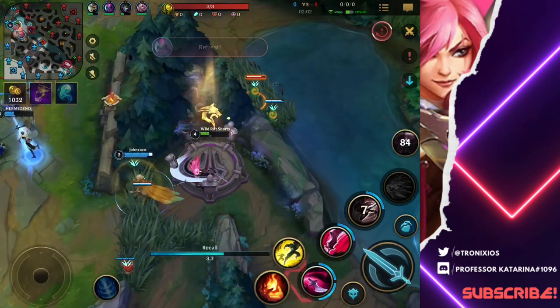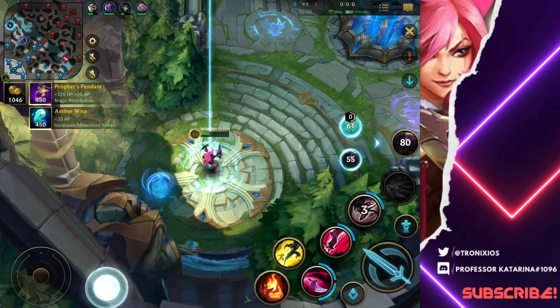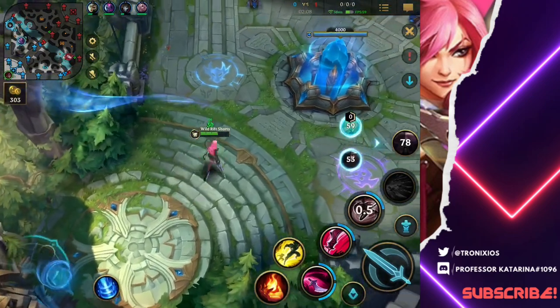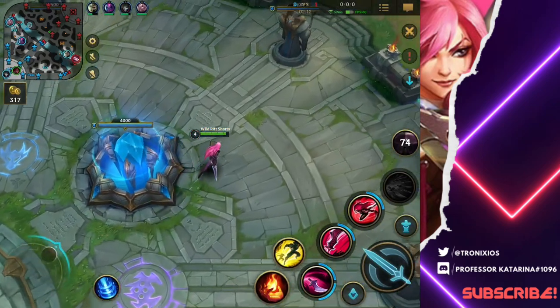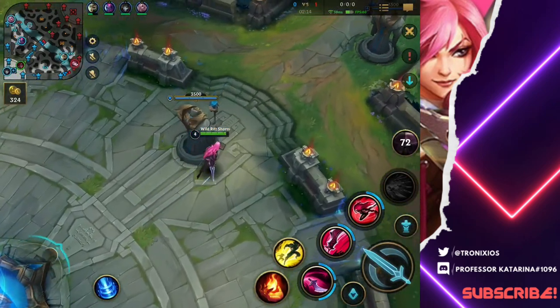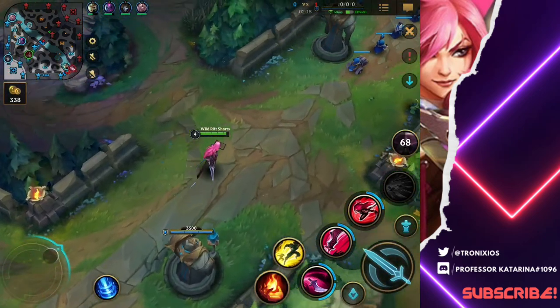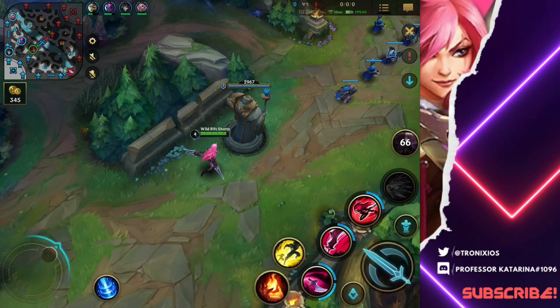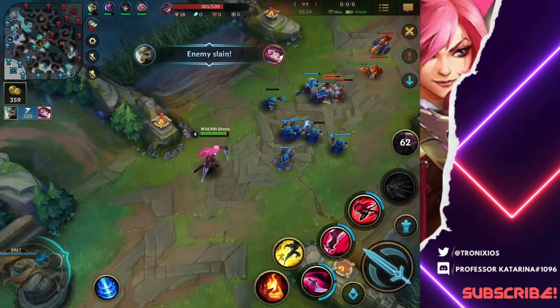We're gonna back and get some items here. We need this pendant — it's gonna be very crucial for us. Get the pendant and go back into your lane. So that was a successful contesting there. The Kha'Zix went there and he didn't get his scuttle. The first dragon is Infernal, so we have to rotate for that — everybody has to go to that. It is the most important dragon in the game.